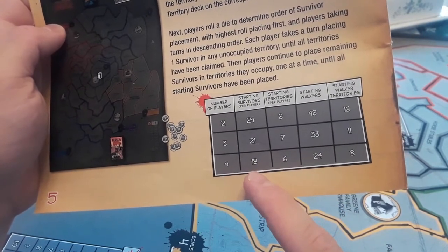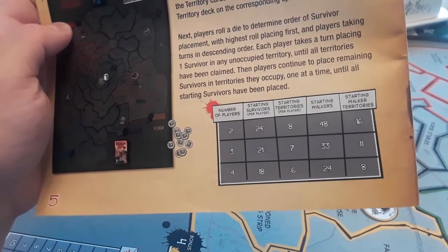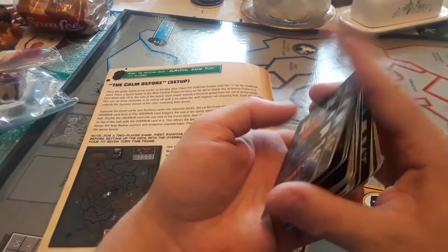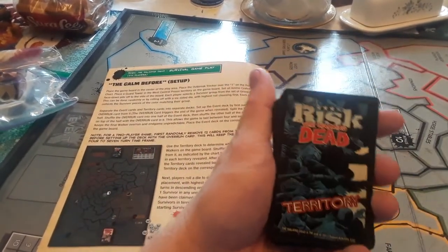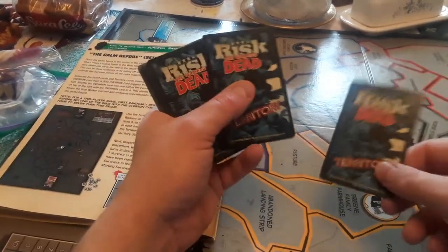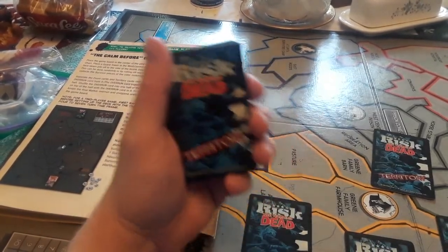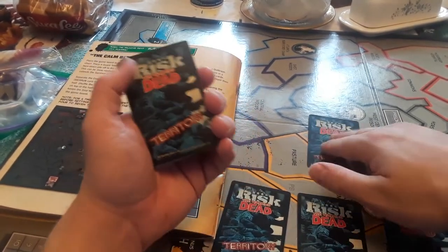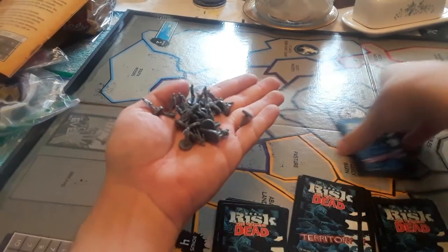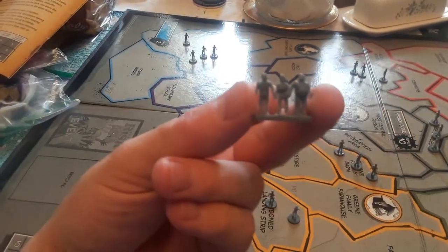Each player gets 18 armies. Here are the territory cards. The best way to set it up is to randomly shuffle and deal them out to the walkers and everybody else — walker, people, people, people, people. Each group gets six territories, and walkers get eight. Basically the walkers get 24 armies and eight territories, and we'll put them on the board.